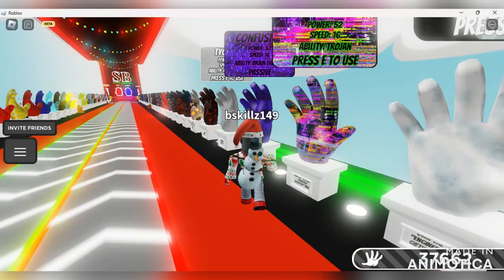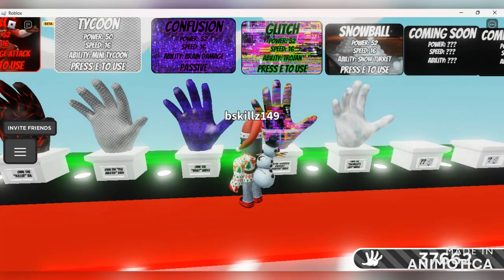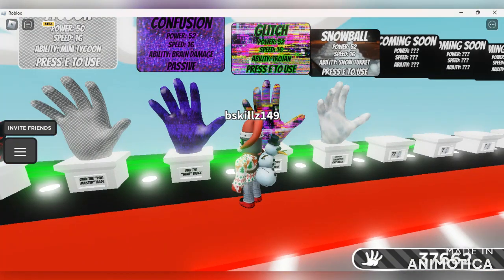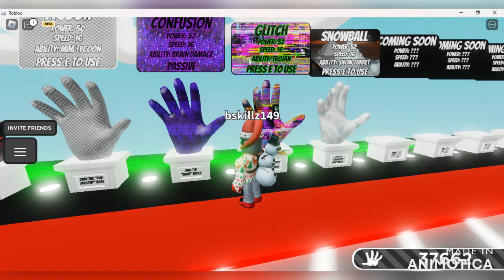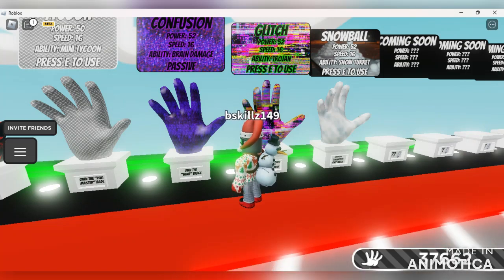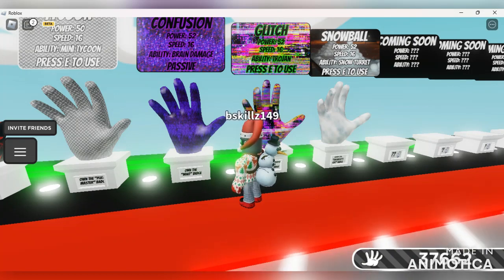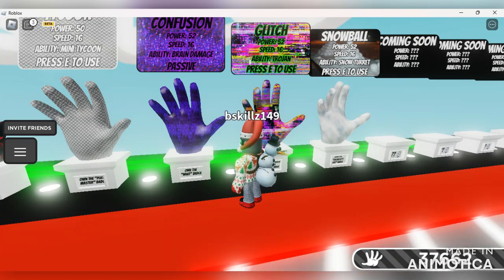This is the Glitch Glove and this is the Confusion Glove — two gloves added before the Christmas update. The Glitch Glove is basically like the 80s brick version of Snake: it puts you in snake mode, glitches you up in the air, then you fall down face flat and your hand is stuck in the ground for about five seconds, allowing someone to smack you off the map. With the Confusion Glove, if you get slapped you immediately get confused — your screen turns purple with question marks and you walk in the opposite direction for roughly six seconds.